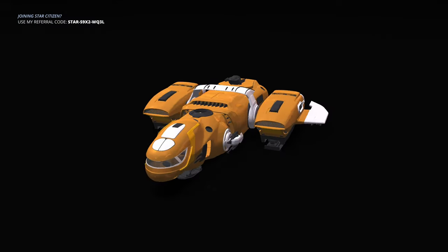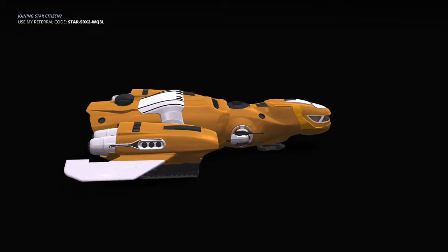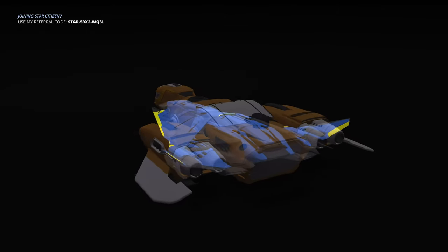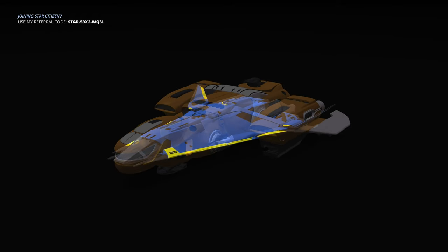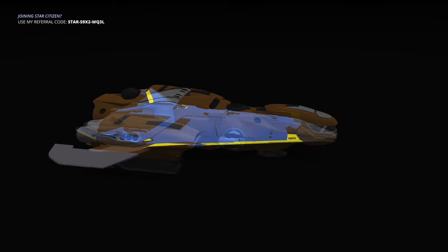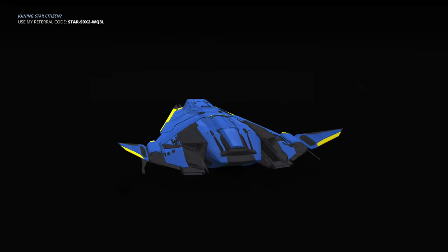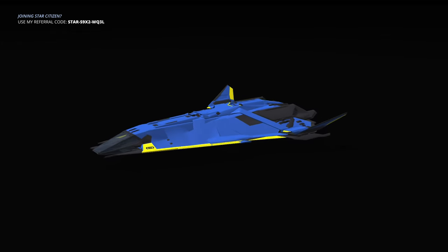From the looks of it, it's no surprise the Max is sporting its well-known bulky industrial-look mixed design. However, the size footprint is essentially the same, with the Max having a slightly wider stance. I've flown the Max often and can say from personal experience that landing is not really an issue. I suspect the CL will have the edge here with its foldable wings, giving it a slimmer profile than the Max, but not by much.